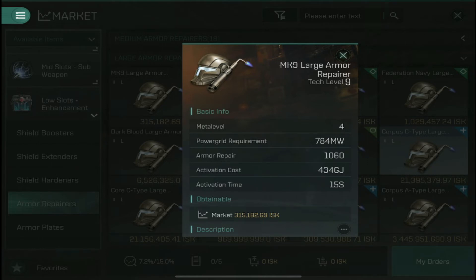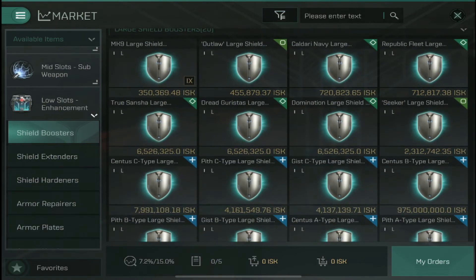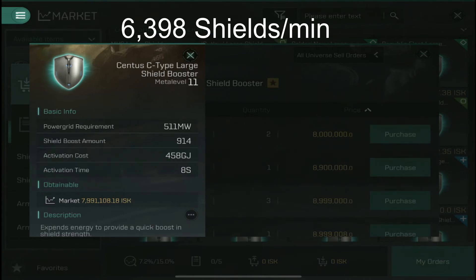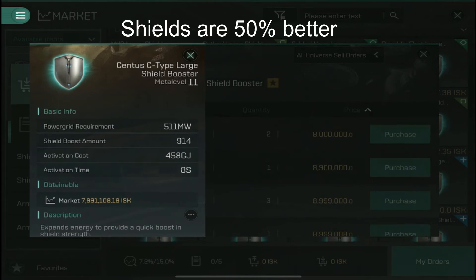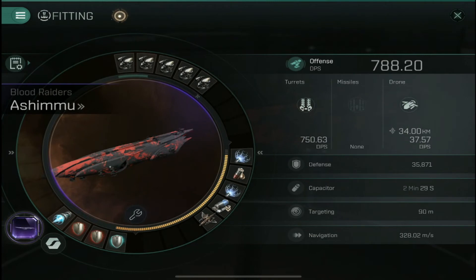If we go to the market and look at the large armor repairer, the best named one requires over 1,022 power grid, and even with skills you can't fully reduce that — so the best we can hope for is the MK9, which gives just over 1,000 armor repair with a 15-second activation time. Multiply that out: 1,060 times 4 equals 4,240 armor HP per minute. Compare that to the large shield booster: base 914 shields but only an 8-second cycle time, so you get seven boosts per minute — 914 times 7 is just under 6,400 shields per minute. That's a 50% increase over armor, plus it has lower power grid requirements. It's a win-win, and that's why you should really be shield-tanking this ship.